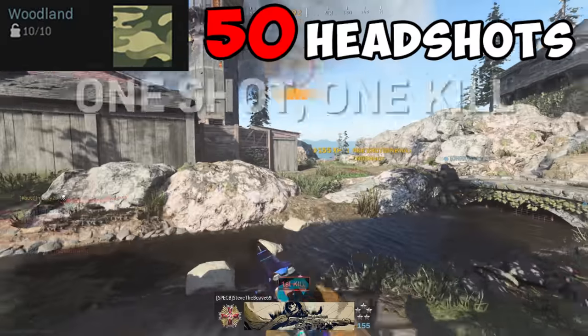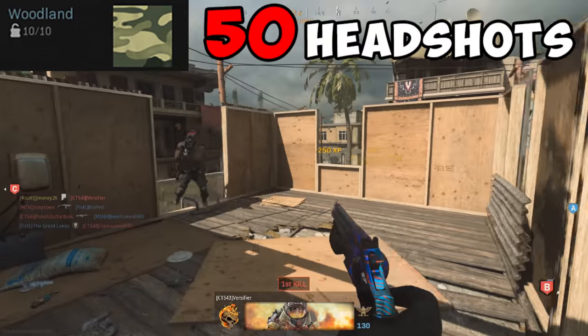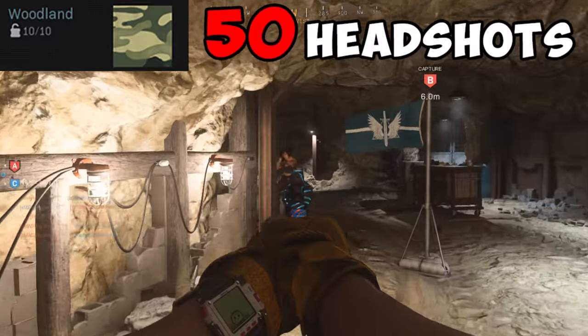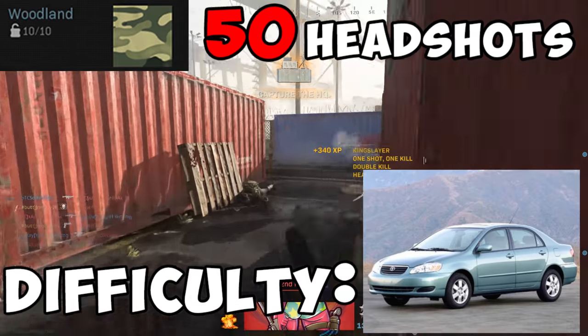For Woodland, you need to get 50 headshots. Headshots should be your main focus with pistols if you don't play Hardcore, because it's more likely to kill in one shot. Crosshair placement and positioning will help a lot for this challenge, but it'll mostly come with time. Difficulty? 2006 Toyota Corolla.